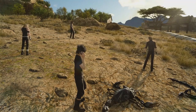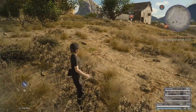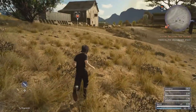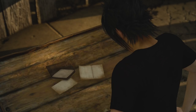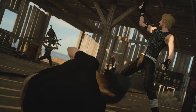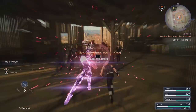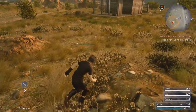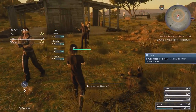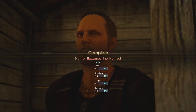The next quest starts automatically and involves us having to hunt down and rescue a chap named Dave. Follow the objective to the location, which is a giant shack-type place. As we head inside, we'll see a note left on a trolley - interact with that for another cutscene which thrusts us into a surprise battle, having learned about a dangerous type of enemy. Take care of these guys - they're not very challenging and don't take too long to defeat. The objective then updates to take us to another nearby shack also surrounded by enemies. After that battle, we commence another cutscene completing the Hunter Becomes the Hunted quest.